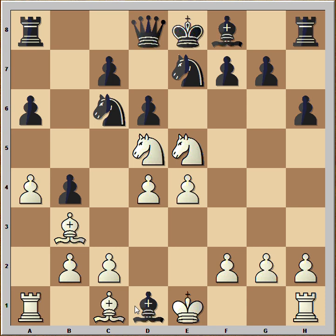He couldn't resist the temptation because he can capture the Queen, and he didn't see what was coming. Because if King takes Bishop, then Black is winning — but this is not the move that White had in mind when he sacrificed his Queen. This is check, Black captures the Knight, and now checkmate. A very nice finish.